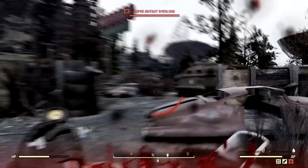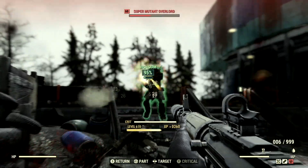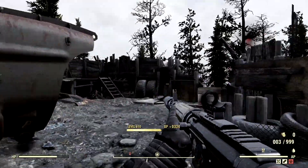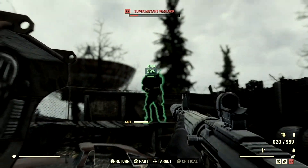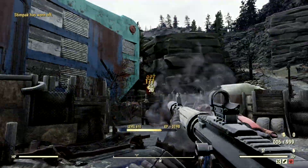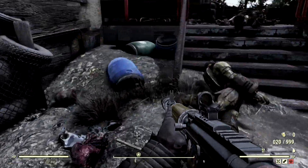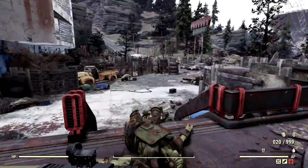I do have First Aid at two, so if I stimpack it gives me a lot more. Let's take out these guys — they're picking on me, jumping me for no reason. Not today, not with the Anti-Armor Explosive Handmaid. The Anti-Armor is what I prefer running as a full health build. But you can run a TSE — two-shot explosive — Junkies, Vampires, whatever you want. I personally choose the Anti-Armor build.